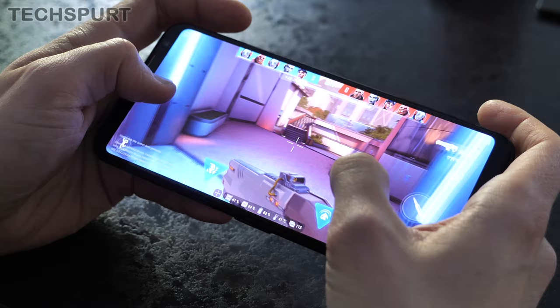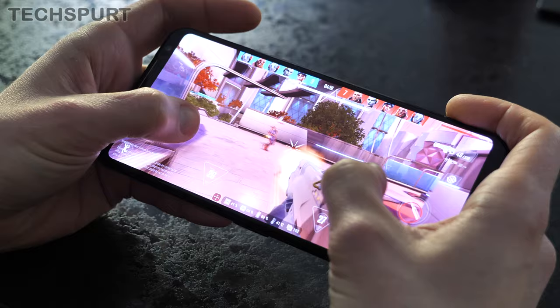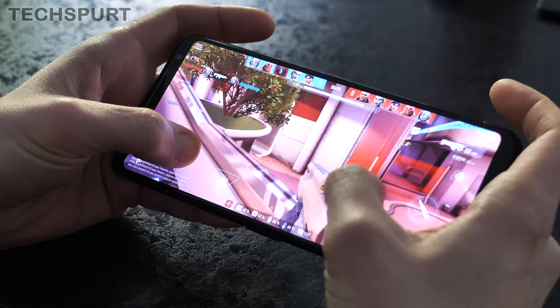The only Shadowgun Wargames map I've had a chance to play on so far is Space Paradise, which is basically a bright, colorful outdoor area with various different levels and places to take cover. It's quite small overall, so it's very well suited to Team Deathmatch. The Capture the Flag games do tend to be over quite quickly — you can literally leg it from one end of the map to the other in just a minute. So here's hoping for some larger maps and a bit more diversity come release time.